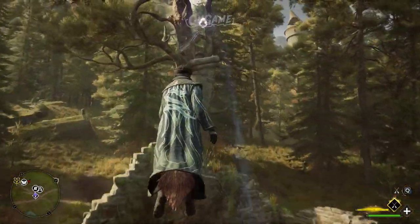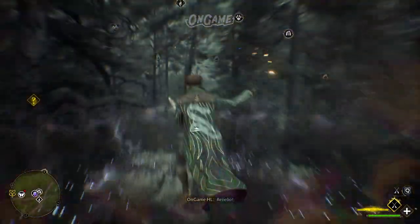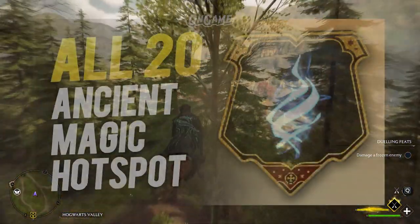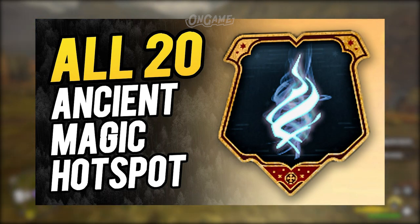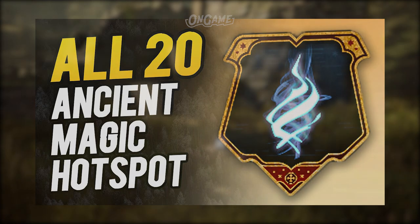We just need to follow the trail that will lead you to the ancient magic, then use Revelio to reveal the orbs of magic. After that, take three orbs of magic. A video about the Magic Hotspot locations is already available, so check the link in the description below.